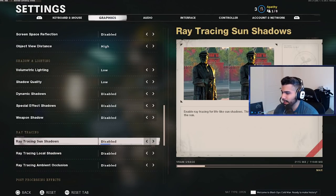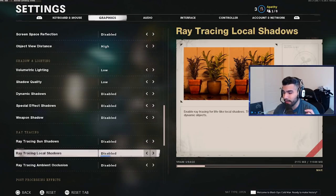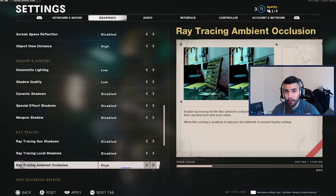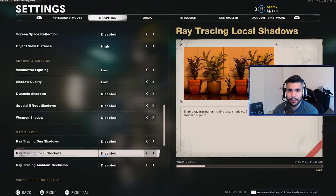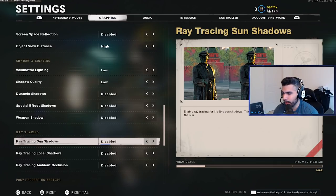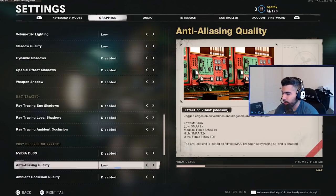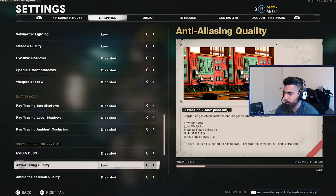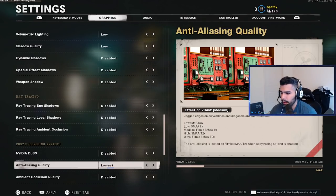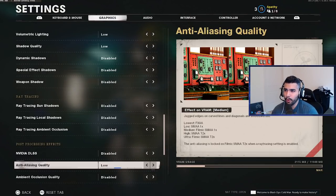Ray tracing — this is very important: make sure all three ray tracing options are disabled. I had it on medium or high and lost about 30 FPS. Disable all of them. DLSS — I have that disabled as well; from what I've heard it's better off disabled. Anti-aliasing is an interesting one — I recommend lowest or low if you have a decent PC, because the pros outweigh the cons: it improves quality noticeably without costing too much FPS, maybe five or six frames.